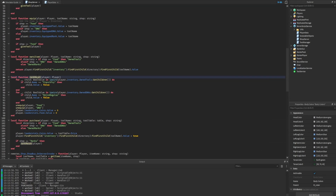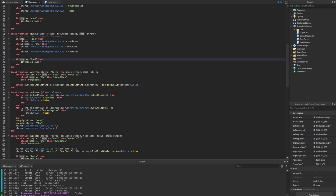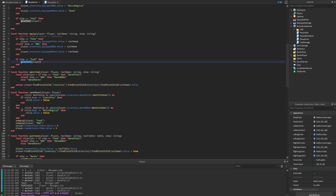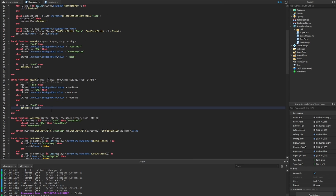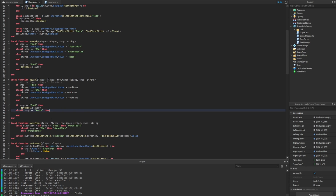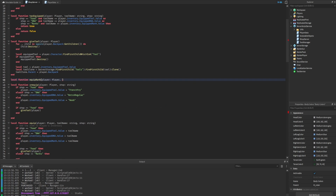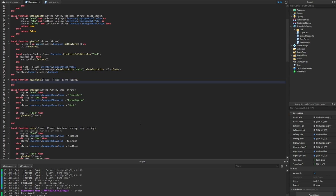Earlier we created the rank_reset function which handles resetting player stats when purchasing a new rank. What we haven't done yet is create a function handling the modifiers — the actual rewards of using a rank. Looking at the equip function, we add an else-if checking if the shop equals 'ranks', and if so we call a new function 'equip_rank', accepting the player and rank as a string.